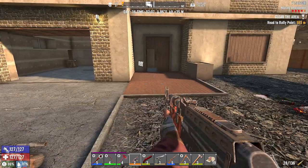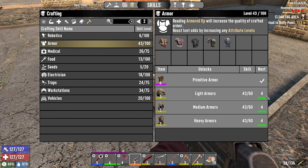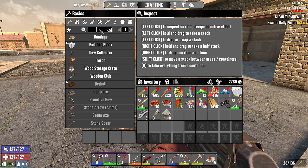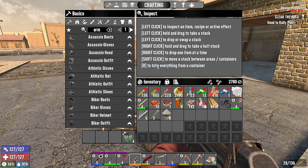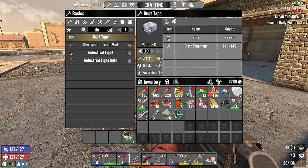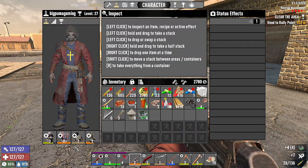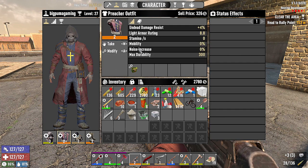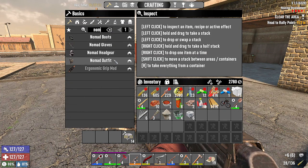We also crafted a level two AK-47. One thing I did want to start getting into was armor — we can create level four armors, so we're gonna need four armor crafting kits. The only thing holding us back is duct tape. I think the first armor set I'm gonna create is gonna be the nomad chest piece, which gives us undead resist.